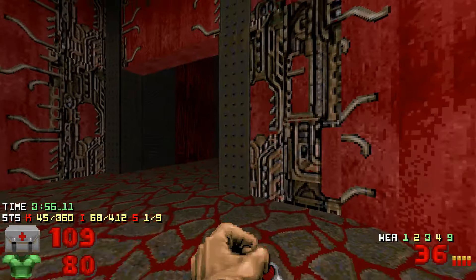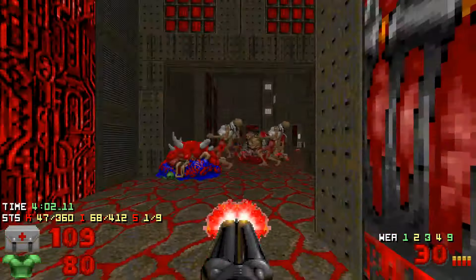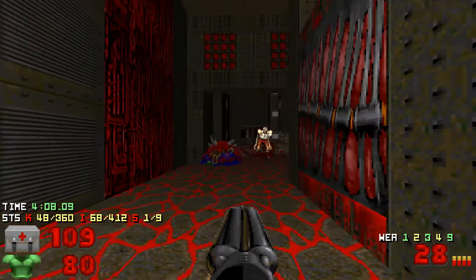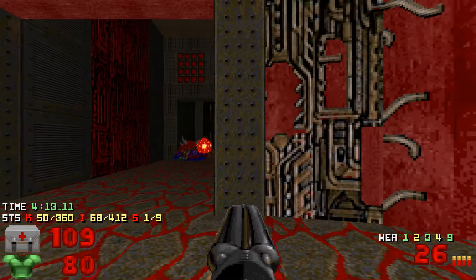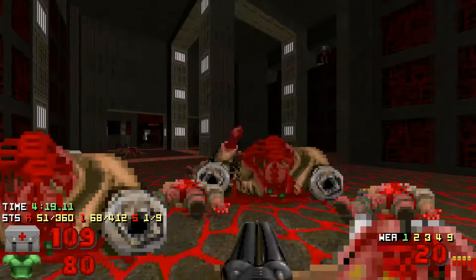You can just fall back here and take care of the revenants, but you need to be active. Otherwise when the revenant pushes you into the corner, you have no way to dodge them — that's totally not cool. Also I accidentally picked up a lot of shells, so maybe it's a waste.